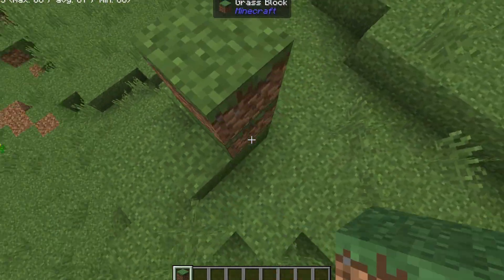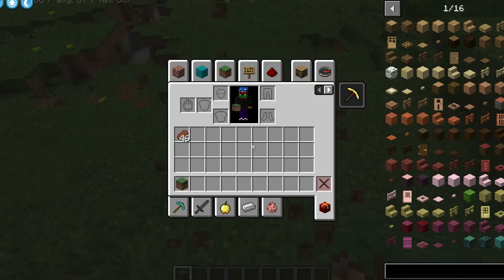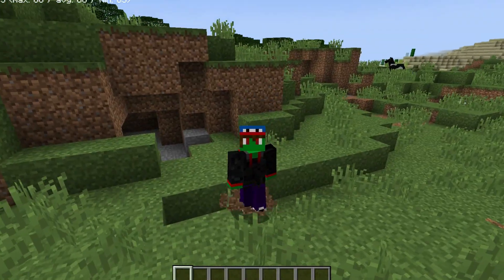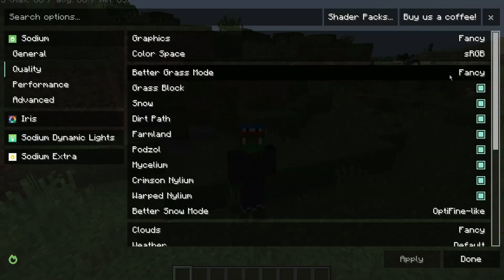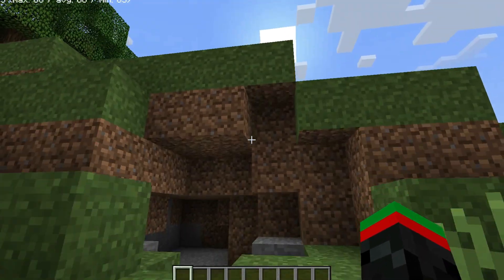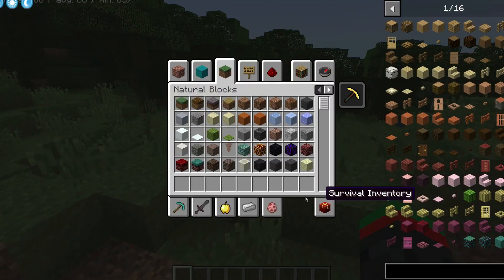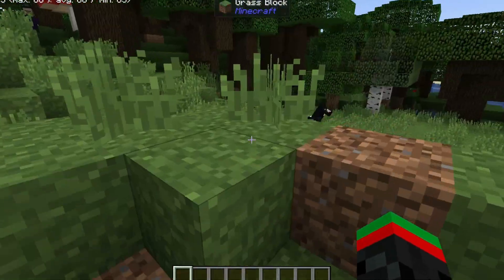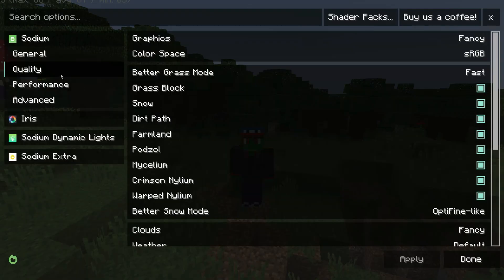You see here, sometimes it looks like that. Anyway, you can actually change this in the settings if you don't like the fancy one. For example, you can turn it to fast, which is basically where it's all like this — where all the grass shows that texture, instead of just some being normal and some being fancy.